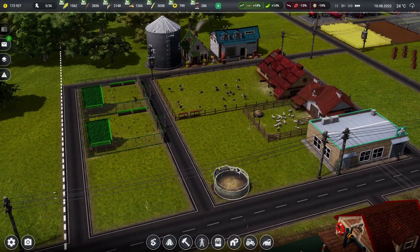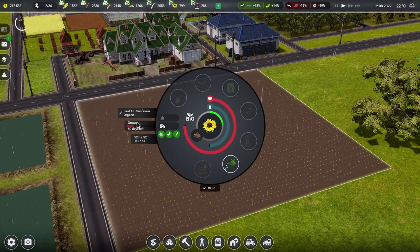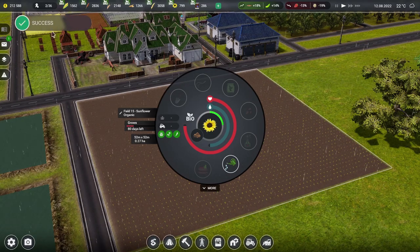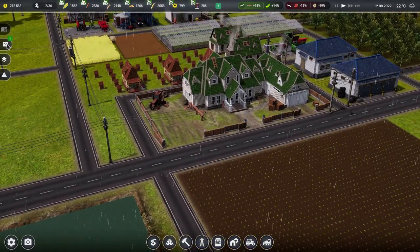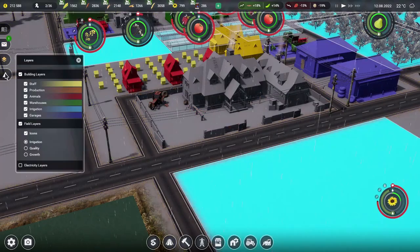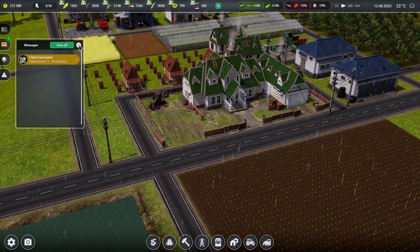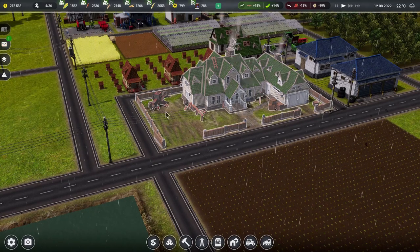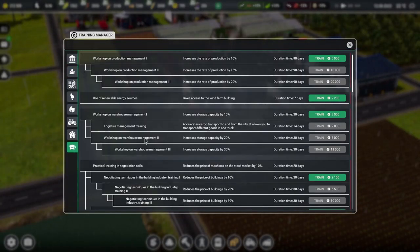So a couple of little administrative bits out of the way. How's the sunflower field looking? There's only 80 days left — that is excellent. And our training is done. Now I can't quite recall what we were doing. What were we training in? Do we not get a notification of what we just trained in? It doesn't pop up here. It was the vehicle price, wasn't it? Okay. Now what do we want to do?